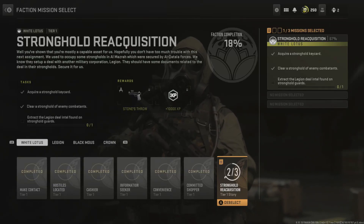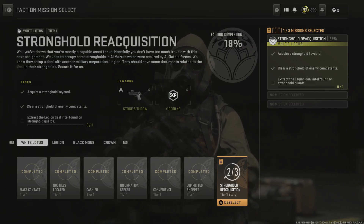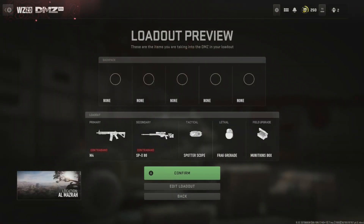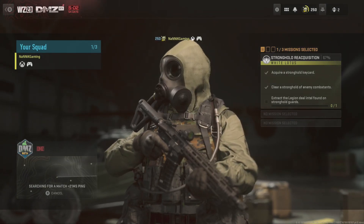We're going to show you how to complete the stronghold reacquisition. I've had a couple of mistakes from the game — I acquired a stronghold key and cleared out the stronghold, but there was no intel. I'm going to show you how to get the stronghold key if you don't have one, how to clear it out, and hopefully the actual intel will drop this time. Let's jump into Almazara.